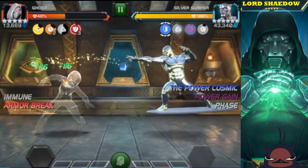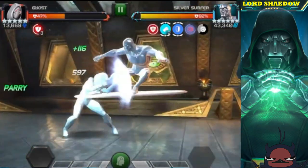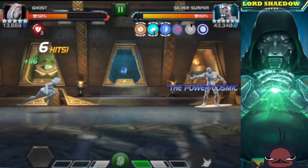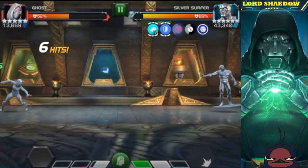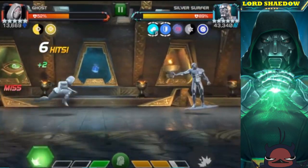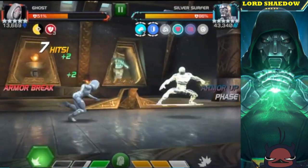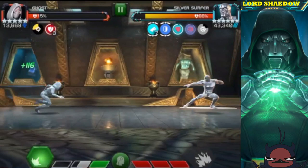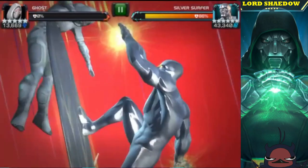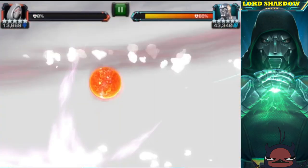Ghost is not recommended for this fight. When Silver Surfer fires off his heavy, he puts armor breaks on her and she can't phase — that is a big disadvantage. You can fight and take him down without phasing, but why do that when there are plenty of other counters? I messed up, got hit with the heavy, he had a special three, I had armor breaks, couldn't phase — lights out, fight is over. There are plenty of other counters; I would not recommend going in with Ghost.